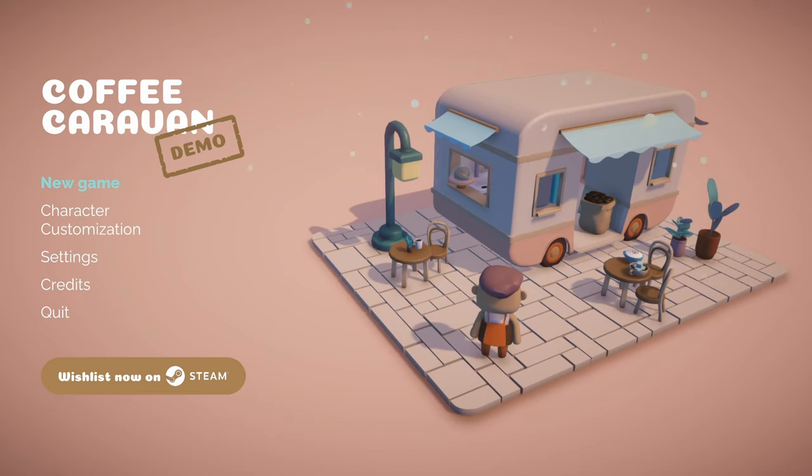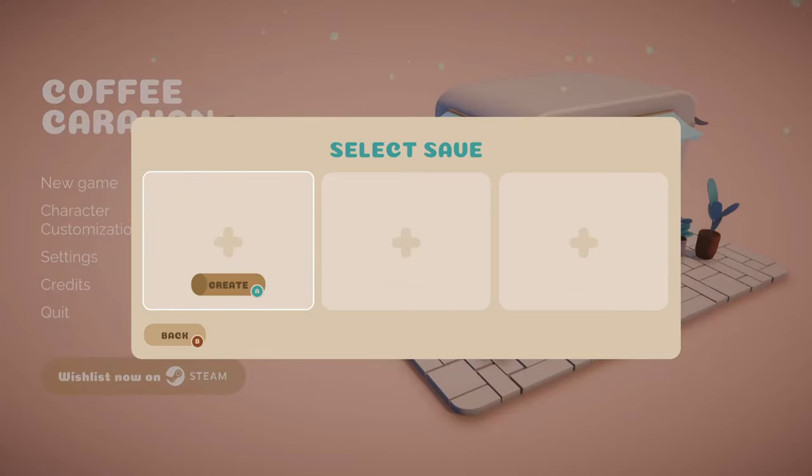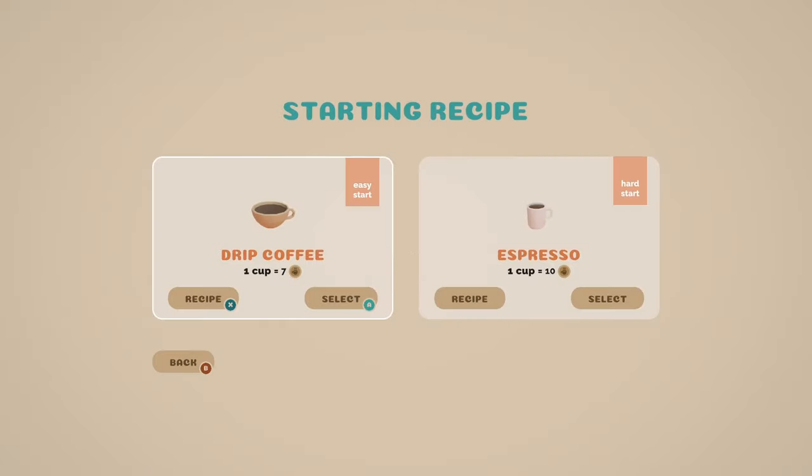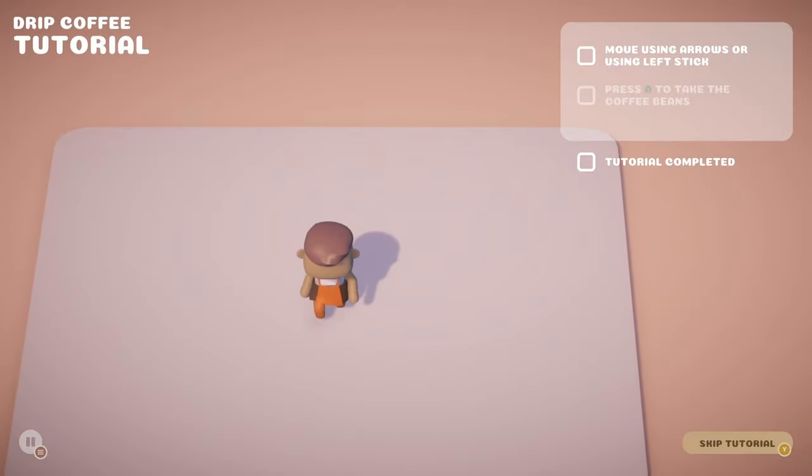Let's get into a new game, shall we? Alright, new game. Let's create — hold to create. There we go. Creating a new game. Coffee, it's like the coffee world. Easy start or hard start? Let's do easy start. I don't know what any of this means. Tutorial — I guess we'll do this tutorial.